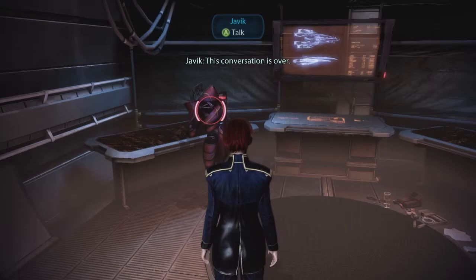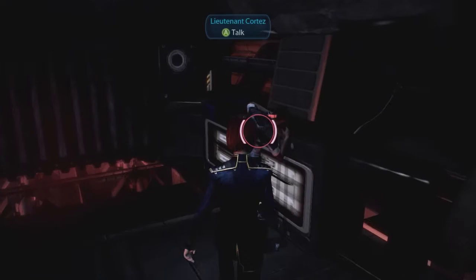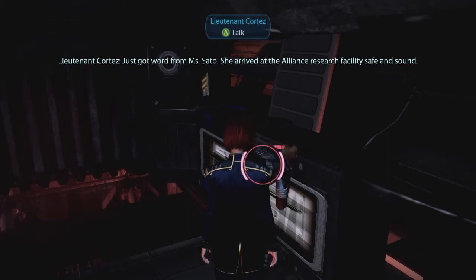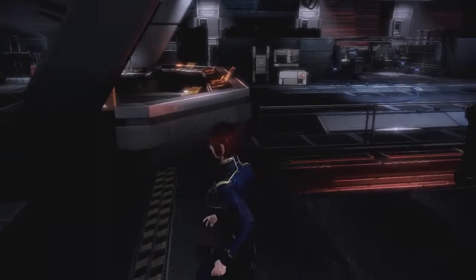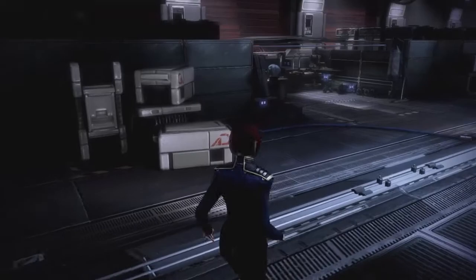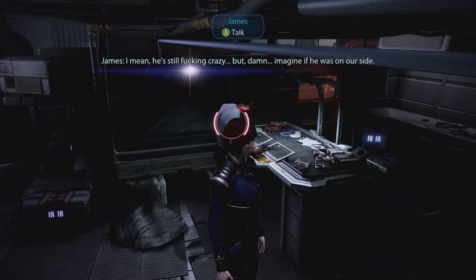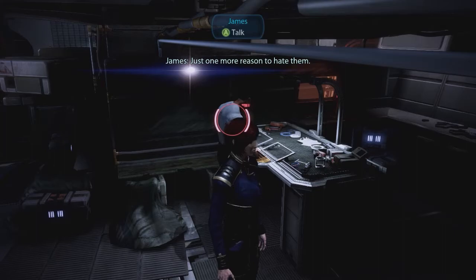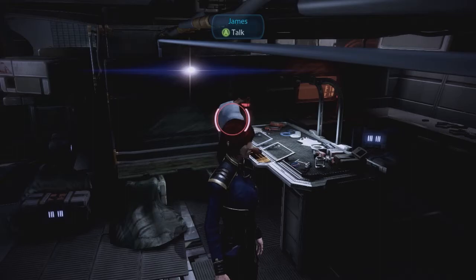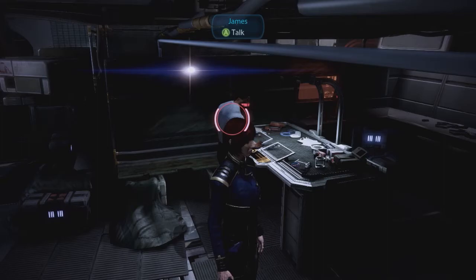Down to the shuttle bay. Cortez just got word from Ms. Sato - she arrived at the Alliance research facility safe and sound. Vega teases that Cortez got to play hero with the damsel in distress. Ms. Sato was the engineer from the N7 Communications Hub mission a couple of episodes ago. Finally, James says he can't believe the Elusive Man really found a way to control the Reapers - he's still crazy, but imagine if he was on their side. That's exactly what the Reapers want - get everyone fighting each other, divide and conquer. Just one more reason to hate them. Vega muses he'd have liked to visit Thessia before the war - one of the wonders of the galaxy.